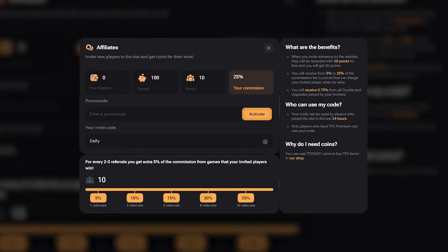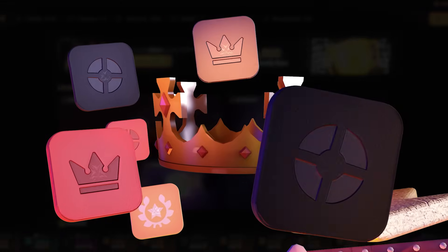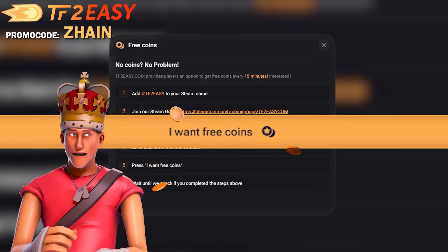Do you like free items? Then here you go! Use the code above to receive 20 cents for free on today's sponsor, TF2Easy! They have unique and fun game modes like jackpot, coin flip, champion, double, and more! A huge market to withdraw your new favorite items from! Unlucky? No problem! Use their free coin feature every 15 minutes to claim coins absolutely free!